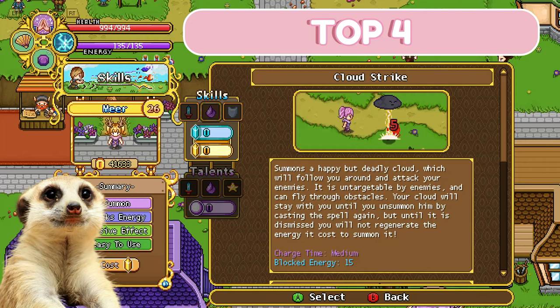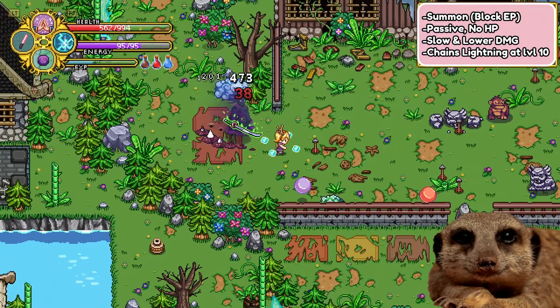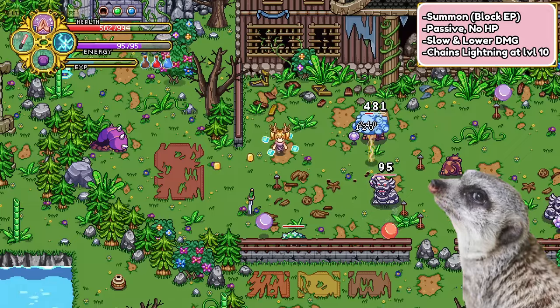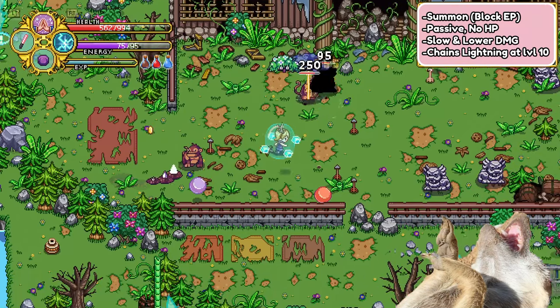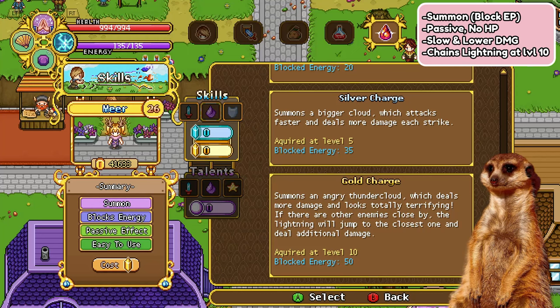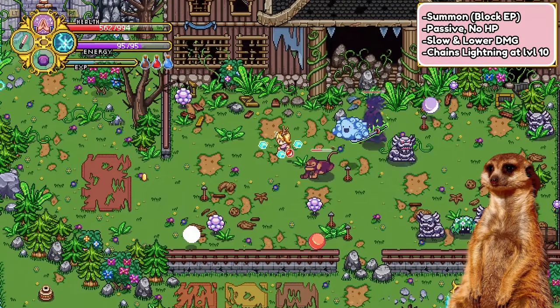Top 4. Whether you're physical DPS or magic DPS, summons are always a good helping hand, and one of the handy summons to consider is this cloud. It attacks nearby enemies on its own and has no HP bar, which means it can never be targeted and attacked by mobs. That's actually great because it'll always be there to attack for you until you re-summon it. The cons of this skill though is that it blocks your EP just like every other summon, and it also attacks a bit low with slightly lower damage compared to other summons.